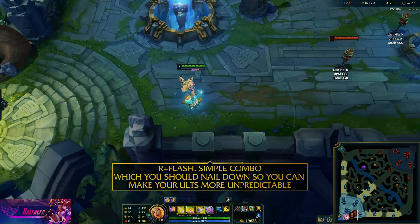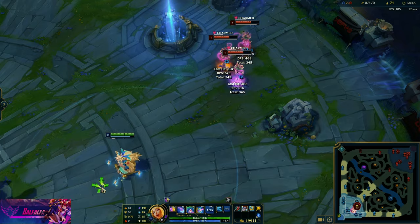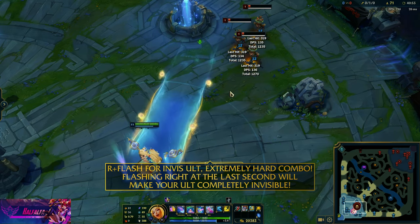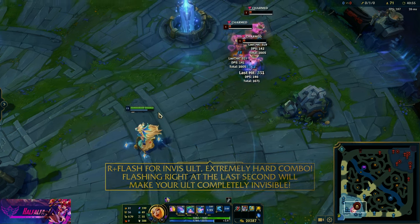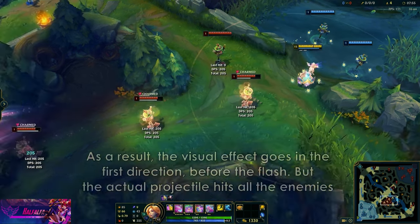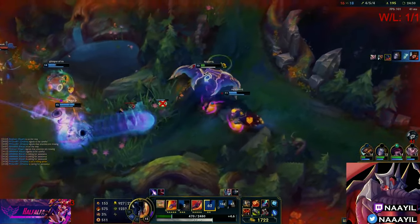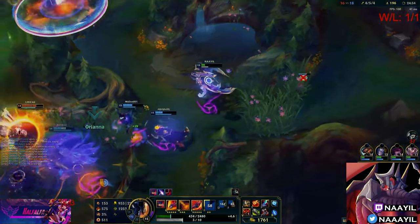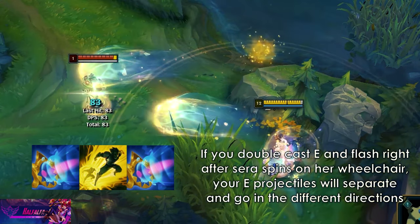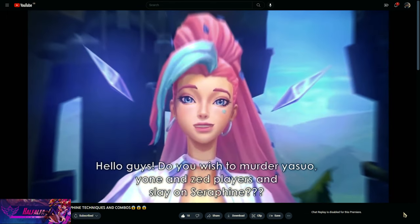The first mechanic to nail is R-flash: you just R and then flash, and it will follow the direction of your flash — your R looks like it's going to hit, then you flash and it hits. On top of that, you can make your ult invisible if you flash at the very last second of the animation. This is very, very difficult, but if you can nail it you can basically do it every game and it's really OP. You can make your whole ult completely invisible — I'll put on screen what it looks like for the enemies. There's also the mechanic where if you double cast E and flash right after Seraphine spins once in her wheelchair, your E projectiles will separate and go in different directions. Coco Bob has a video on all these interactions, which I'll link below in the description.